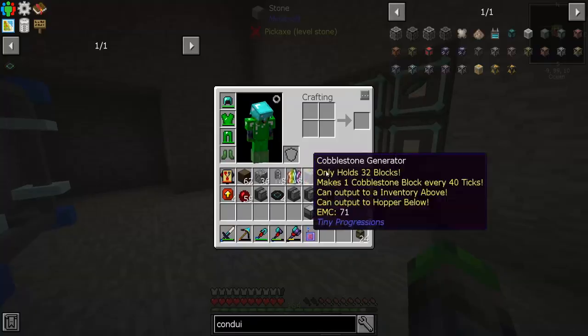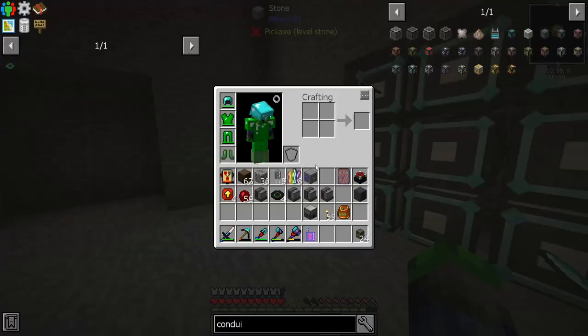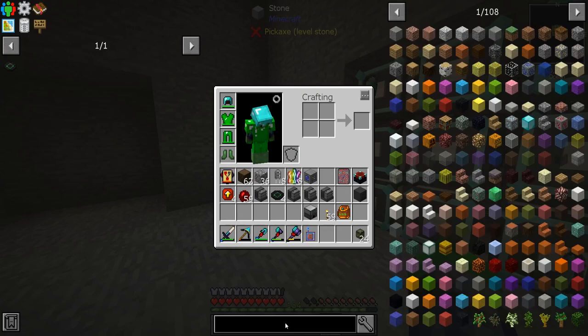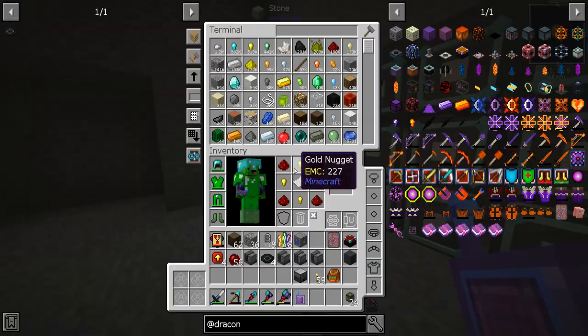Put it out on all sides - even here - boom. So now we're getting power to this side. Doesn't say there's any power in there but I promise there is. At least I hope there is. Okay, so back to Draconic Evolution.